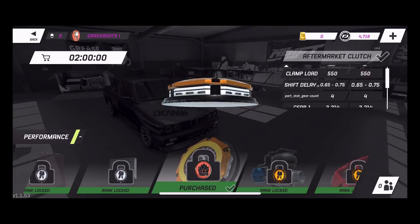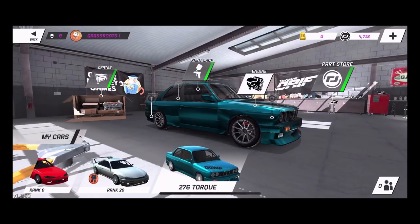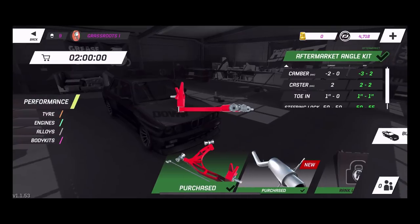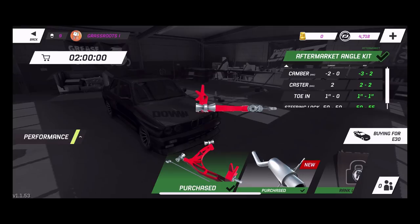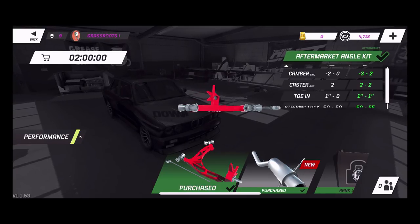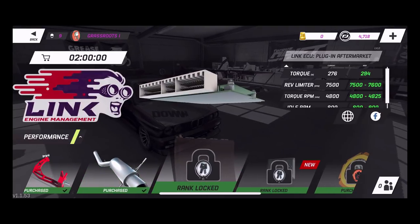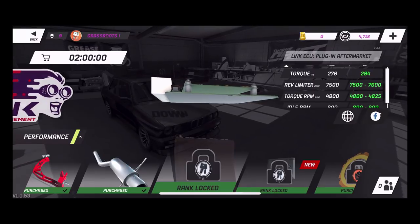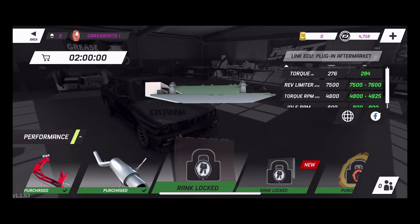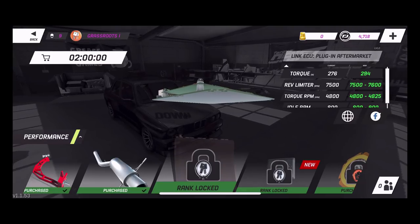They do have crates now that will give you parts and stuff. Also, different parts will be in the garage at different times, which makes it a little different. You always have to be checking back at the store because there might be other parts there — some parts will show up sometimes, some other times. It's kind of a cool feature; it's almost like an actual parts store.